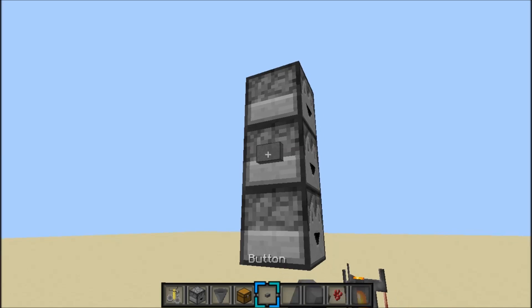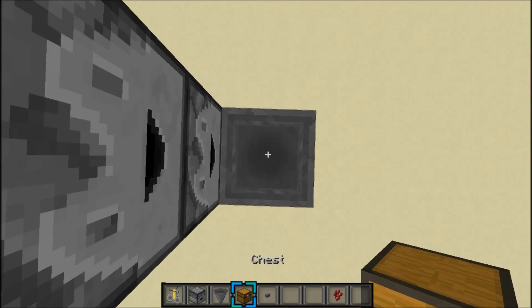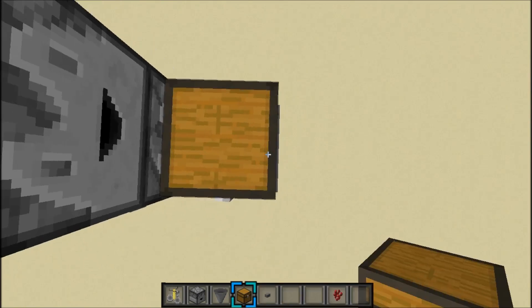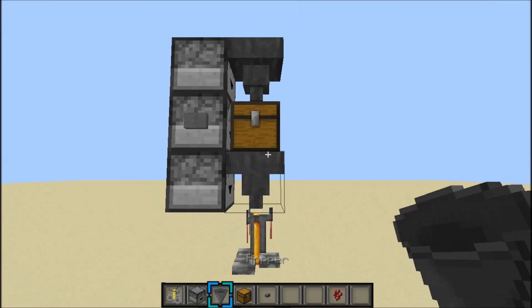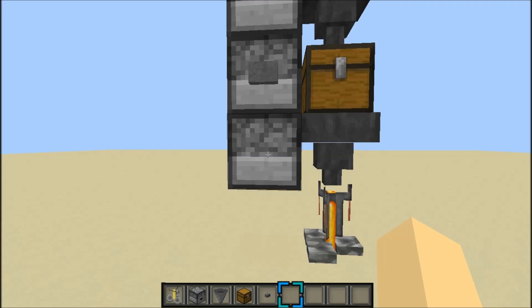Place a button in the middle, and then what you want to do is, on top of this chest, place a hopper, a chest, and another hopper just like that. This will be all the ingredients.